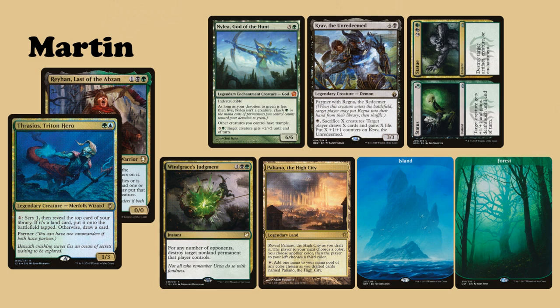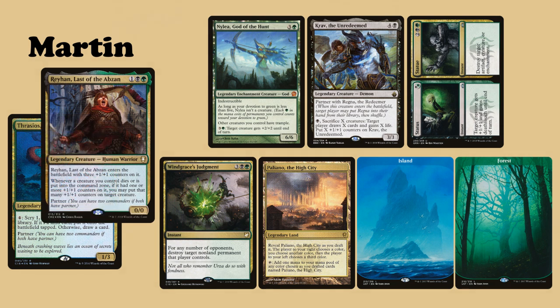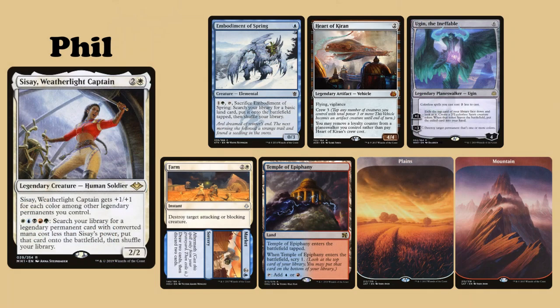My partner commanders are Thrasios, Triton Hero and Reyhan, Last of the Abzan. I keep an opening hand of Nylea, God of the Hunt, Krav the Unredeemed, Status or Statue, Windgrace's Judgement, Pelakka the High City, an Island and a Forest. Phil's commander is Sisay, Weatherlight Captain. His opening hand contains Embodiment of Spring, Heart of Kiran, Ugin the Ineffable, Farm to Market, Temple of Epiphany, a Plains and a Mountain.